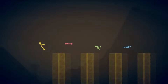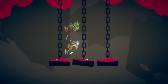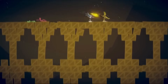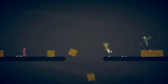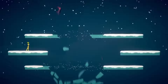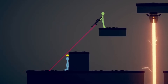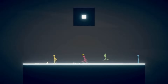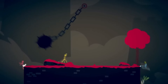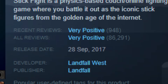Next up is Stick Fight, which is a multiplayer game where you play as a stick figure and battle against other players in quick-paced, action-packed matches. The controls are straightforward and easy to learn with just a few buttons for moving, jumping, and attacking. The game right now has around 100 maps to play and over 23,000 player-made maps, so you're definitely not going to run out of fresh new levels to play on. There is also a level editor, so you can create and share your own map designs. Stick Fight is just $5.49 and has a very positive rating on Steam.